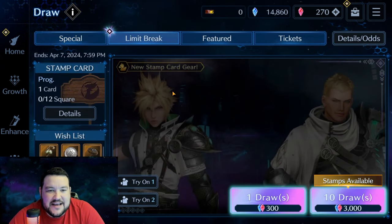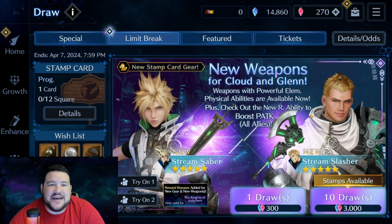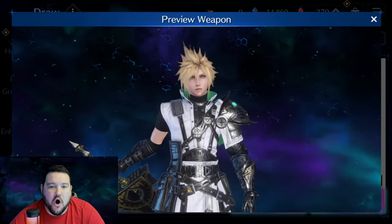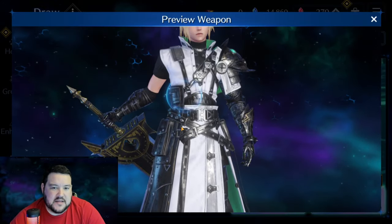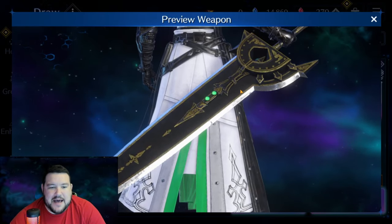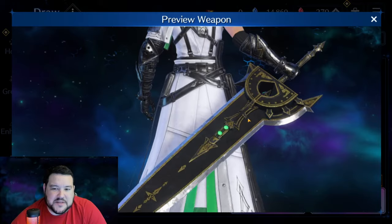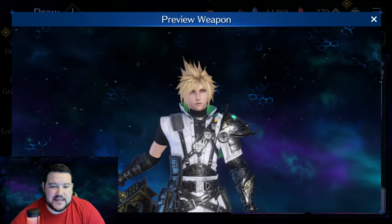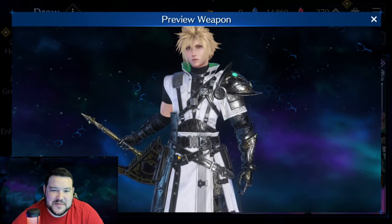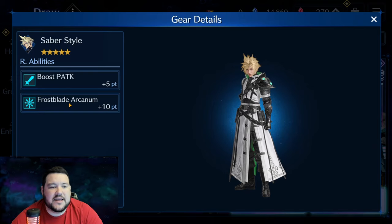Let's get into the current banner. I'll start with Cloud — this outfit is awesome looking. It's by far my favorite outfit they've come out with for Cloud; it just looks badass. The sword I'm kind of hit or miss on — it kind of looks like it could be part of a clock, like one of the clock hands. I don't really care about the sword, but the outfit looks sick. I really like how they've got the green inlay; it looks really badass.